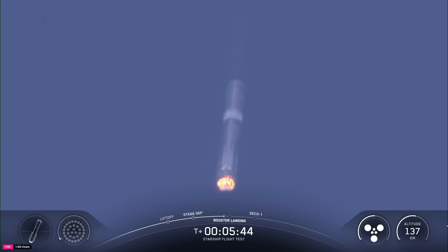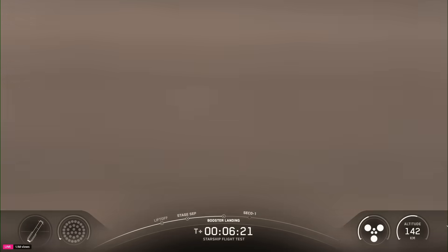We are going to relight 13 engines, then bring that down to three engines. We will be intentionally shutting down one of those three center engines to push the limits of the Super Heavy booster. Continuing to see six healthy engines on the ship — three sea-level and three vacuum engines still ignited — as the Super Heavy booster makes its way back down to Earth. We can see those grid fins doing some heavy work. Booster landing burn — ignited for our landing burn.